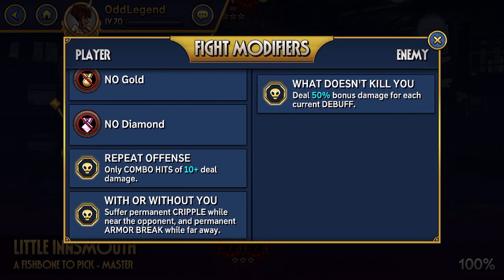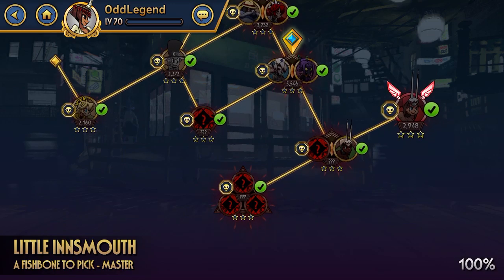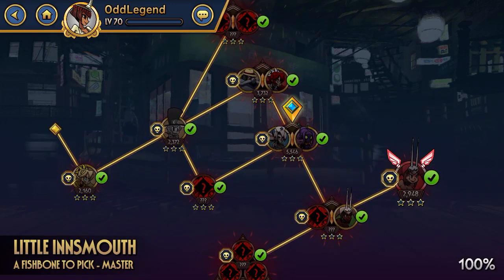And then the enemy has What Doesn't Kill You, which is a modifier that deals 50% bonus damage for each current debuff — I imagine that means on them. So that's also not a huge deal. It's just going to contribute to the being chipped out theme, even if you're blocking hits. So you're just going to want to maybe bring some regen, if you're having a problem surviving, to help give you some health back.